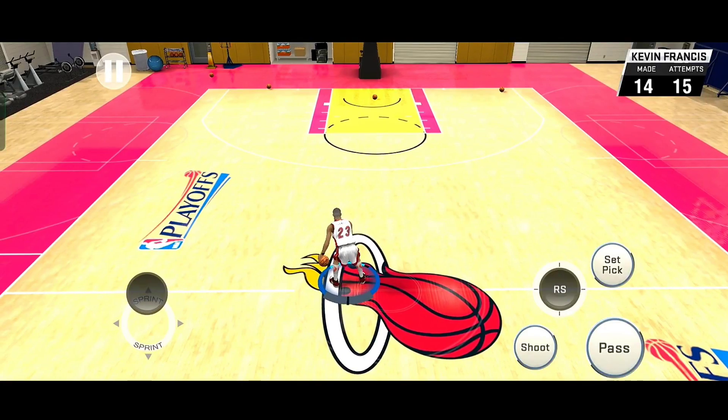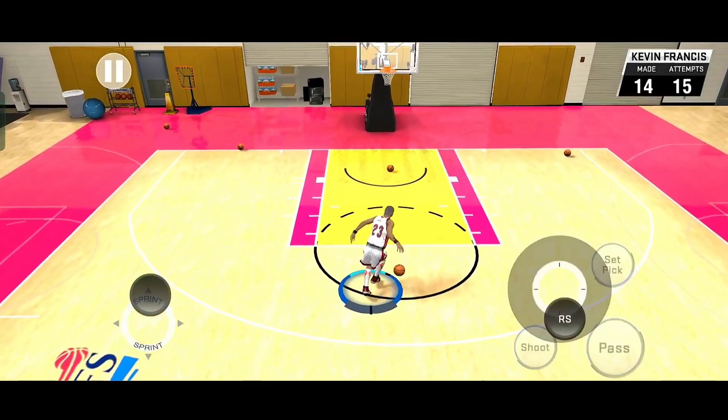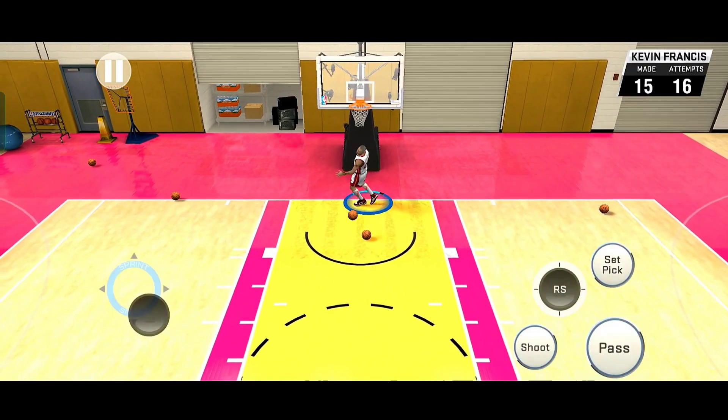Next one guys is yung mga combo ng moving behind the back tsaka moving cross — actually itong move na ito, favorite ko ito, lagi nyo ito nakikita na ginagawa ko. Nga pala guys, halos lahat ng triple combos natin mula kanina, hindi ako nagsisprint kung napapansin nyo. Nagsisprint lang ako pagkatapos ng dribble animation, kasi iba ang dribble na nagsisprint sa hindi nagsisprint. Paano ba magmoving behind the back? Tignan nyo yung left stick ko — hindi tayo nakasprint. Tapos yung right stick natin, away from the basket or pababa. Sobrang paborito ko ito kasi napakaganda nitong move sa highlights. Sa PC madali lang yan.